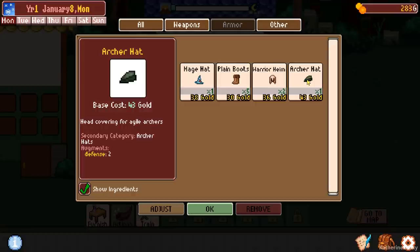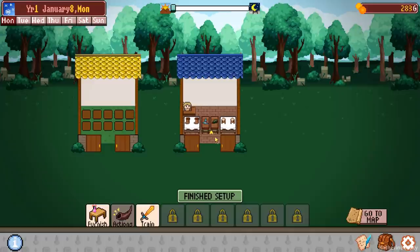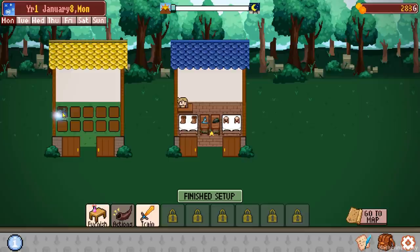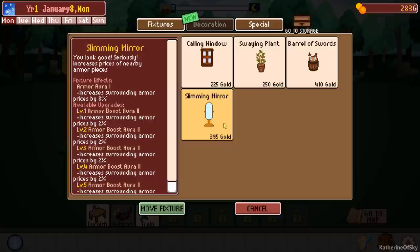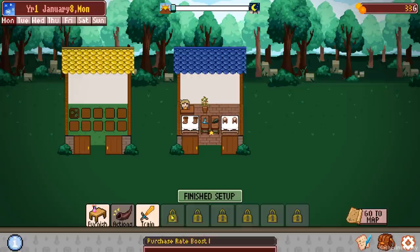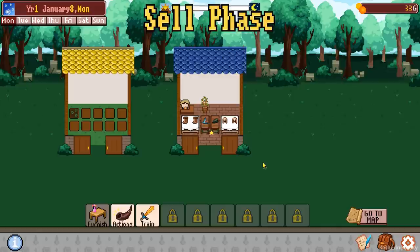Let's put it on our upgraded table here. We'll put the mage hat there, warrior helm, boots. There's no sign saying 'no entry' anymore — you can plant your seeds. These guys need to be watered; click on them to water either now or during shop mode. We can buy a swaying plant — the slimming mirror is pretty fun later on, but I want the swaying plant. That goes there. Purchase rate boost — one skill applied. Customer preference increase skill. Finished setup, let's go.